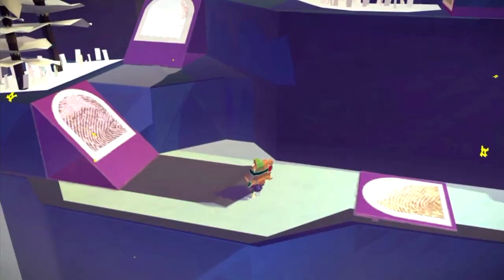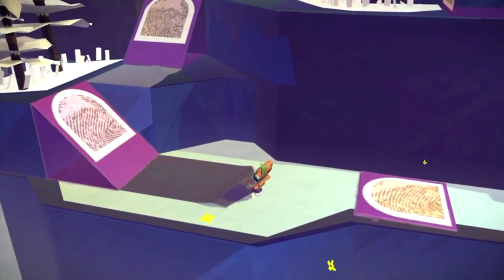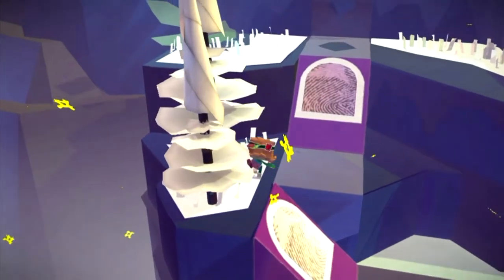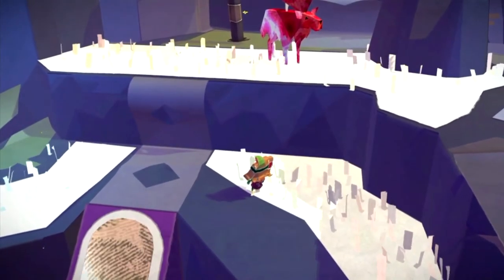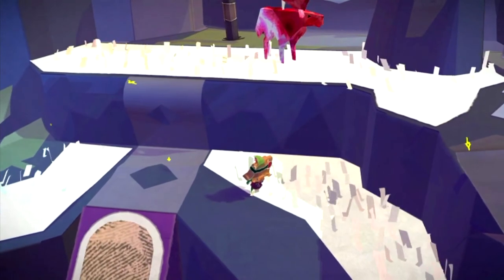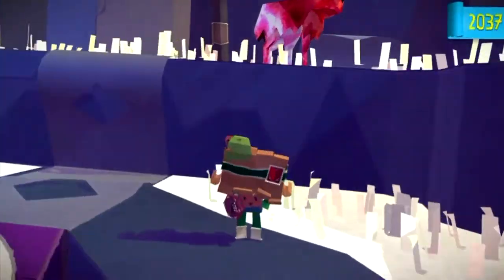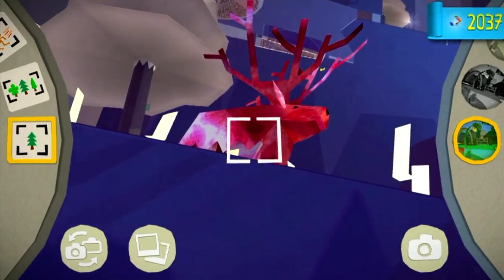The first paper craft isn't too far into this level. It's just after you come across these tabs that you can move with your thumb. Carry on going up and you will come across an elk. This elk will say that he has lost his pelt — you will probably need to purchase a new camera lens, I'm not too sure which one it is, with confetti.